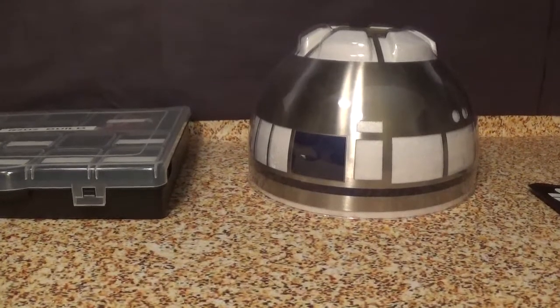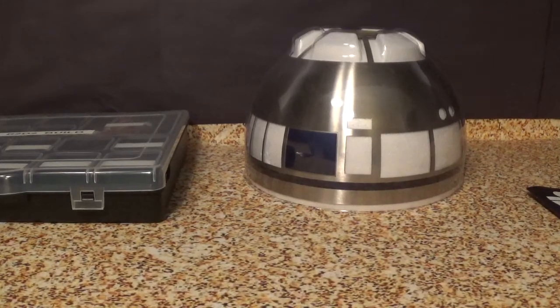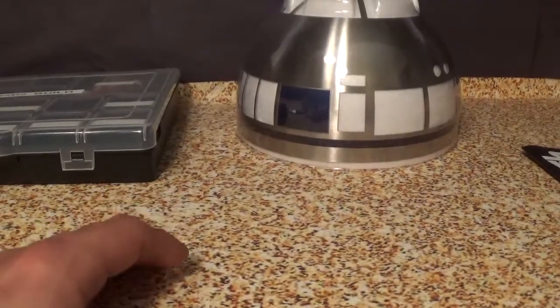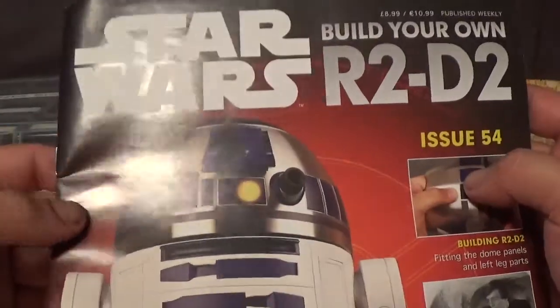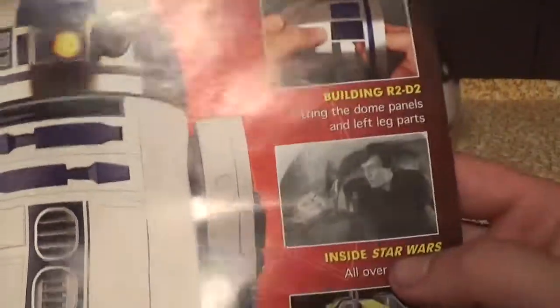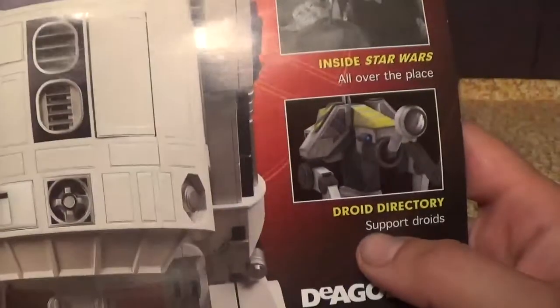Hello scale modelers! I know that Issue 53 opening was not really what I normally do — I was just so excited that I could start the R2 build again. This week we have Issue 54 of the Build Your Own Star Wars R2-D2, fitting the dome panels and left leg parts.